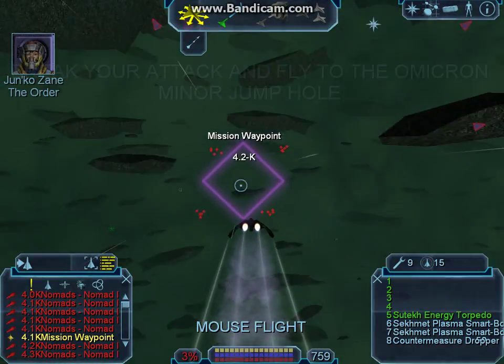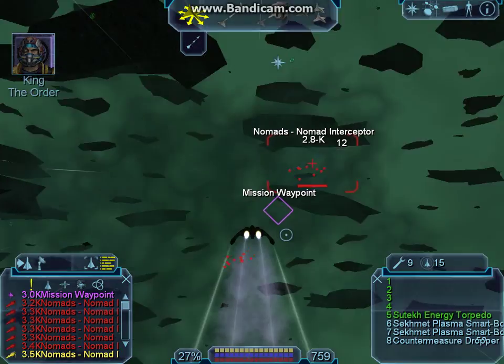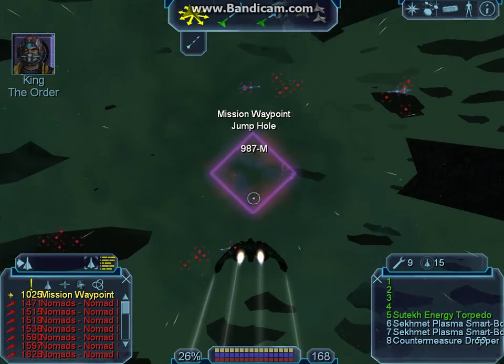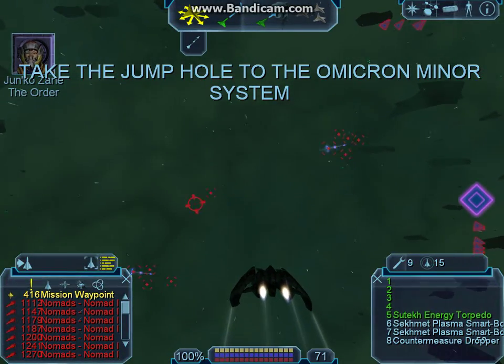Trent! The jump hole is closing fast! King and I are on our way out! Go! We're pulling up at your four and eight, Trent. Let's get out of here! Osiris, this is Junie. We've got the power cell and are heading home. Do you copy?